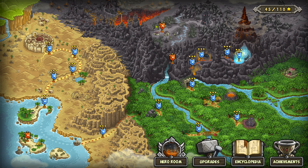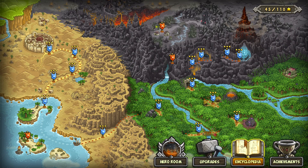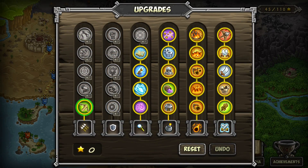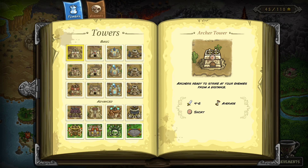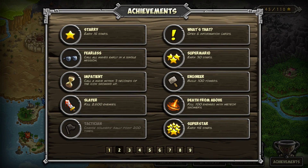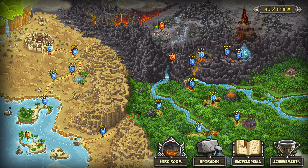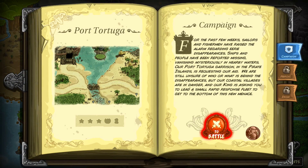Once you beat the entire campaign, which is 15 levels, you can still go back and play Heroic and Iron Challenges. You can unlock and upgrade new heroes, get better towers, and check out the Encyclopedia, which shows all the different upgrades for your towers. You can also go for achievements if you're interested in a 100% run-through, and there are some new extra levels added as campaigns to the game as well.